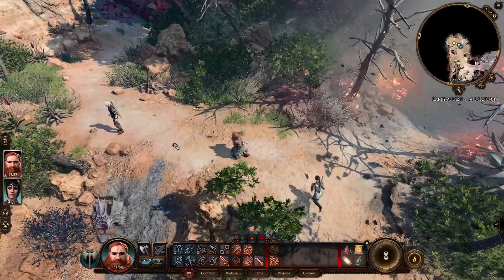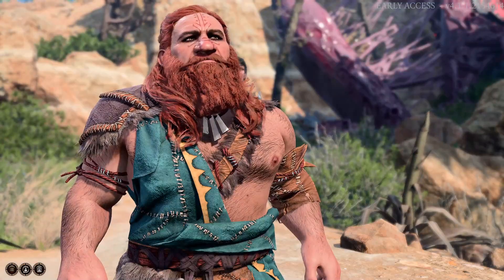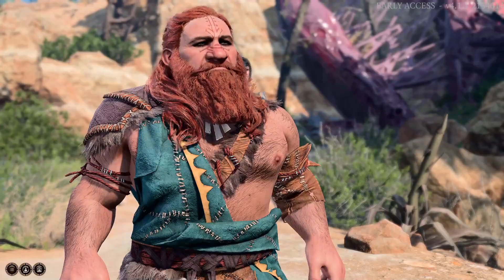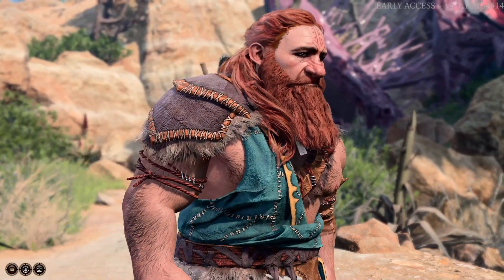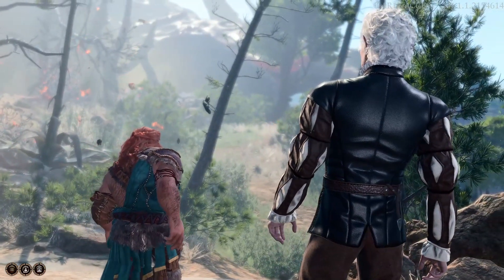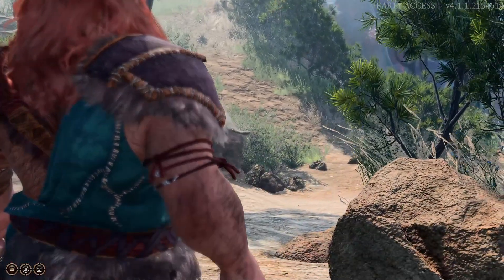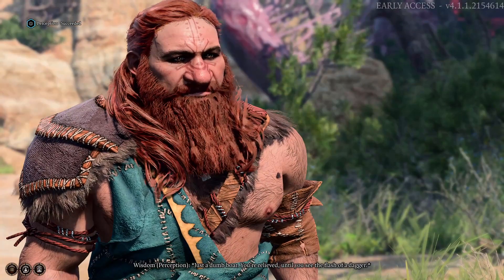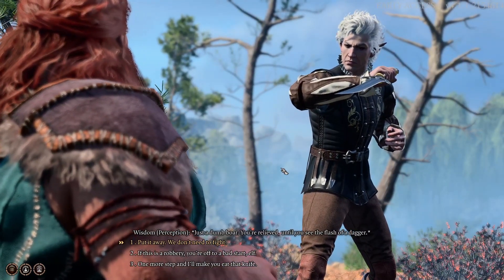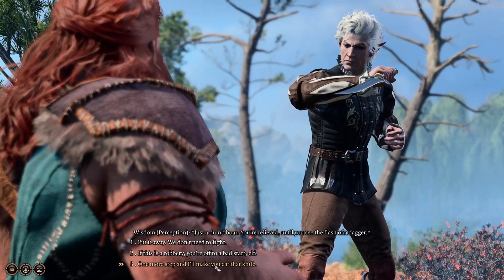Astarion! I've got one of those brain things cornered in the grass. You can kill it, can't you? Like you killed the others? Leave it up to me then. Let's go and have a look. Can you see it? That is not an intellect devourer. You're relieved - until you see the flash of a dagger. Hello. This is Robert. You're off to a bad start. One more step and I'll make you eat that knife. Anyway, we don't need to fight.